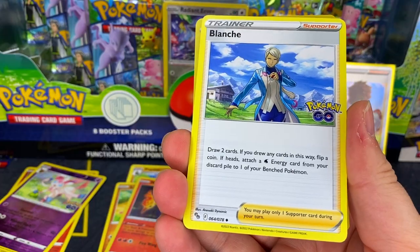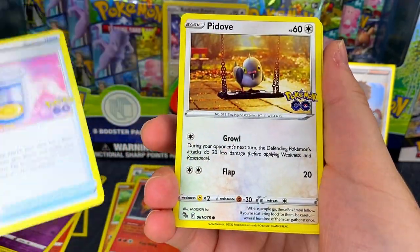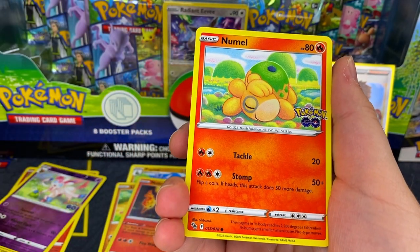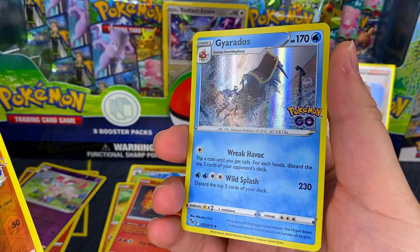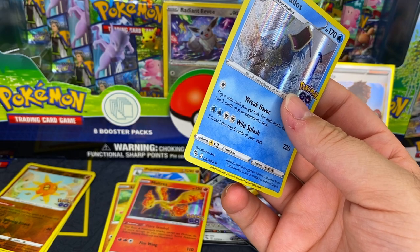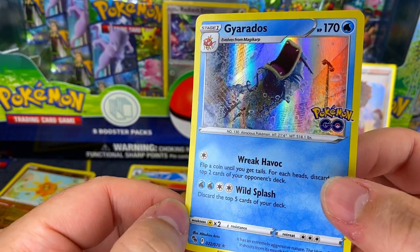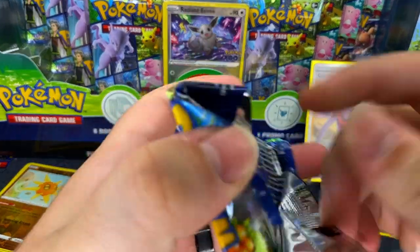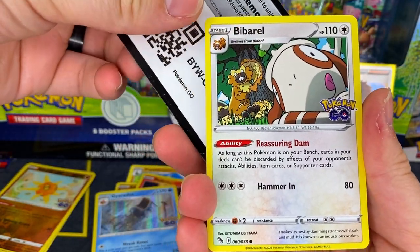Hopefully this set's not too hard to find. It is a pretty small set so it shouldn't be too crazy to collect. Once you get down to some of the other cards it does get a little tricky. Soul Rock. Then Gyarados — and because this is a special set you are guaranteed a hollow or better in every pack. This is another card I wanted. I know it's not the craziest Gyarados but I like it, and that's all that matters.